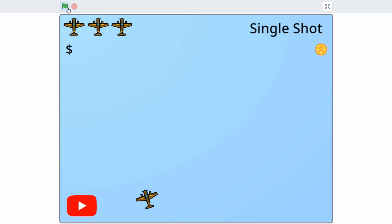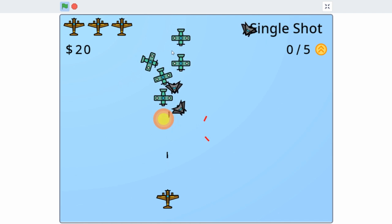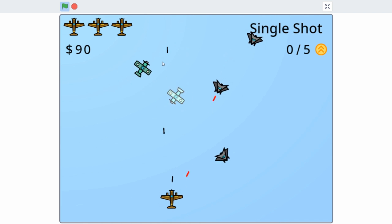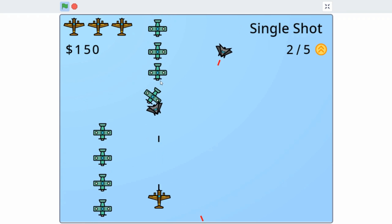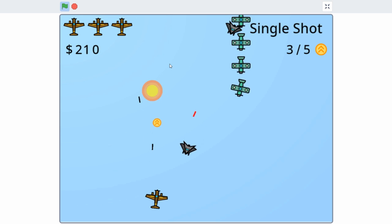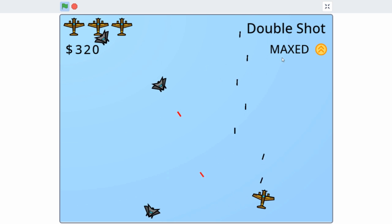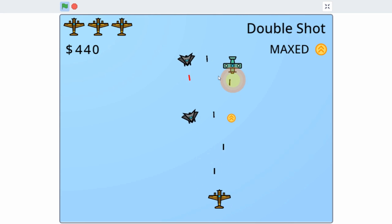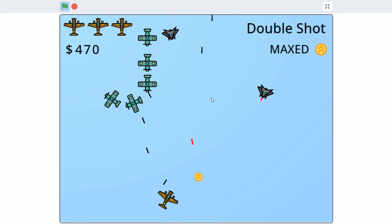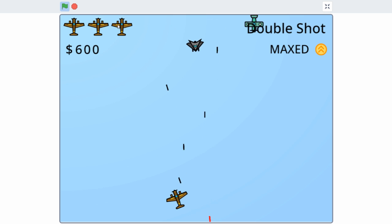Now the numbers should be appearing correctly. So now as you can see, we have our single shot and it requires five power-up points to upgrade. Once we get five power-up points, it should upgrade to our double shot, and that should be our max upgrade. One more power point... and as you can see, now we have our double shot. It says 'Max' over here, and now no matter how many power points we collect, we can't upgrade this weapon anymore. And now we have our basic weapon upgrading system.